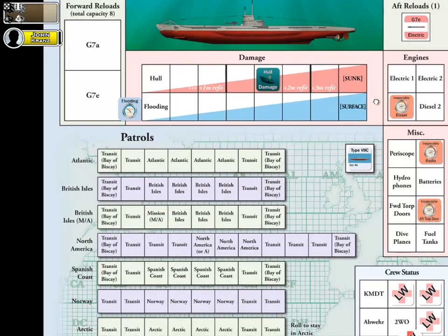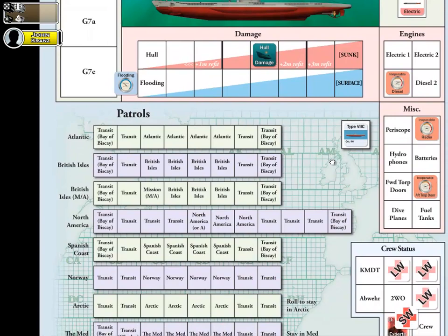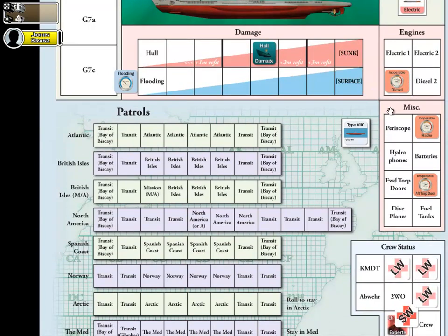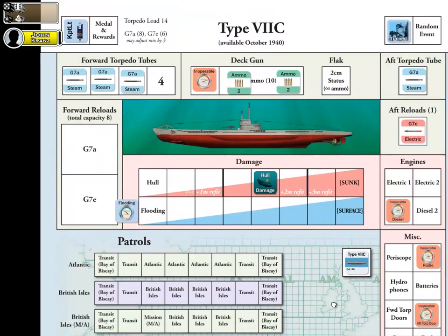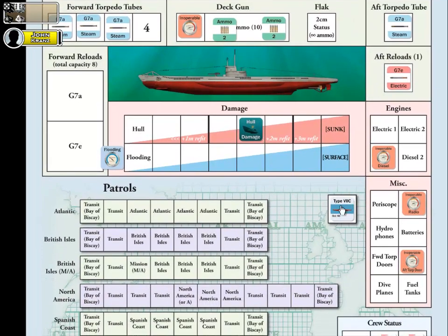Scanning down for additional damage, we've definitely taken on some hull damage — 5 hits of hull damage, with the marker denoting that here. Flooding always gets resolved at the end of combat rounds, so there is no flooding to worry about during a refit phase. We also have an inoperable diesel engine, and the same applies for our radio and our aft torpedo tube. The fact that the aft torpedo tube door is inoperable explains why those torpedoes weren't spent — the aft torpedo doors got jammed and were unable to be used during the patrol.